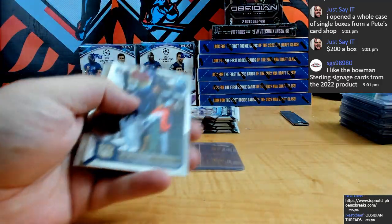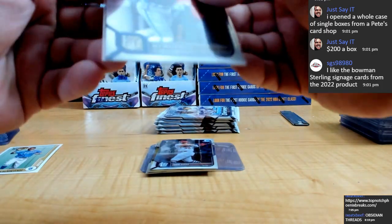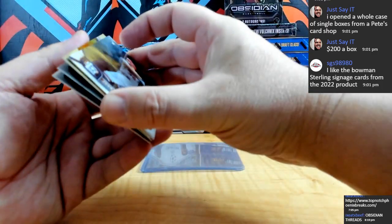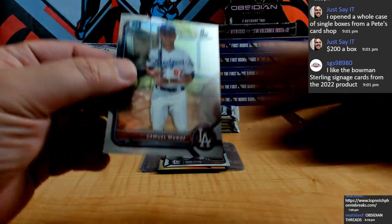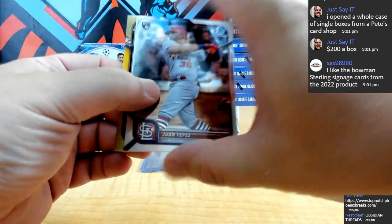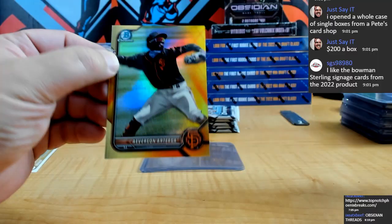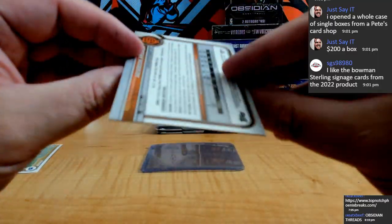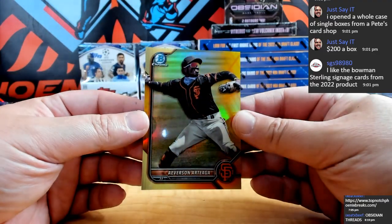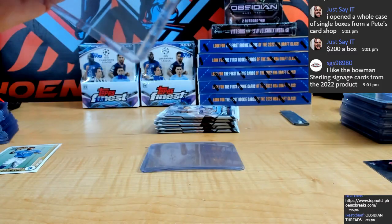Good luck everyone, here we go — oh, I see a ray of sunshine! MJ Melendez rookie for Kansas City — I see a ray of sunshine. Sammy Munoz for the Dodgers, Bowman First. And you see that's yellow — Averson Ortega yellow refractor for San Fran, number 2/75.